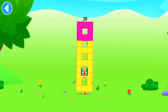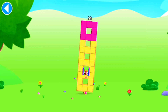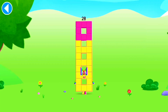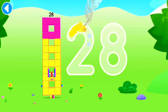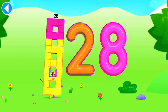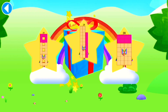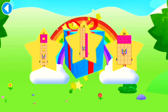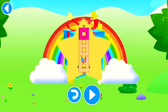This is number block 28. This number block is made up of 28 blocks. I'm a pattern pioneer! Brilliant! Well done! You've unlocked a sticker. Which sticker will you choose? You can choose another sticker next time. Try to collect them all. Hooray! Play again to unlock another sticker.